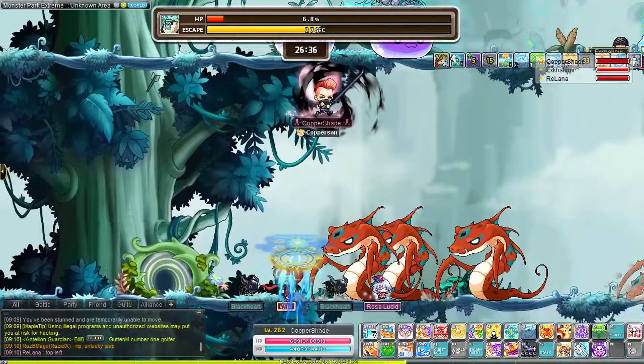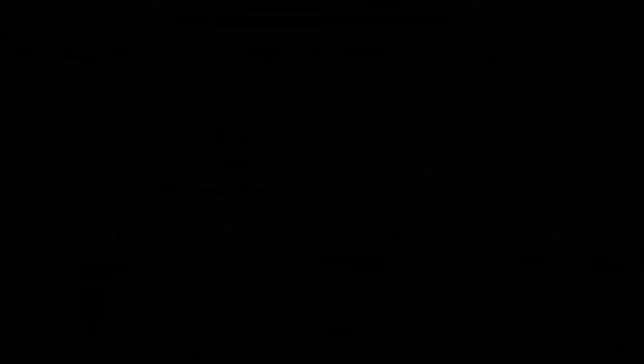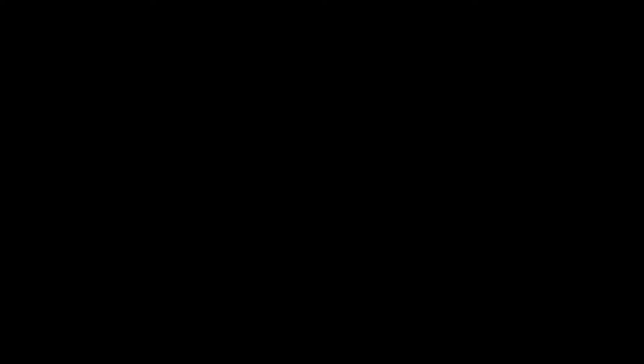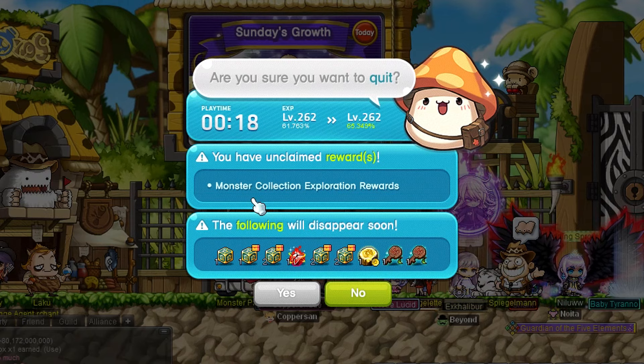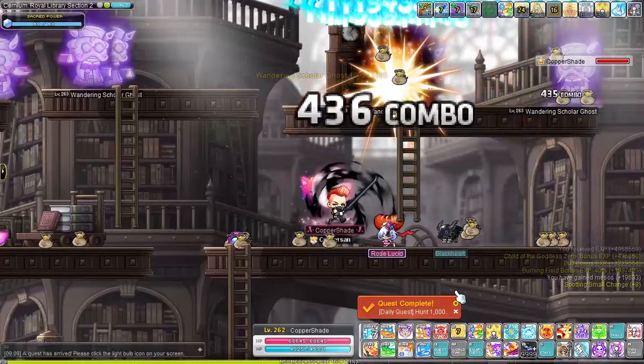However, I myself am not really focusing on the grind all that much on my main. The main reason is simply time constraints — I only have time to actually play for maybe 2 hours a week besides my dailies. So instead I focus on my dailies only and do what I can in those other few spare hours. For characters above level 260 this means doing Cernium dailies and Monster Park Extreme, with Monster Park Extreme being a huge source of EXP, especially on Sunday when Monster Park rewards 50% more EXP, which can get enhanced even more during some Sunny Sunday events.